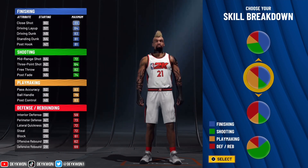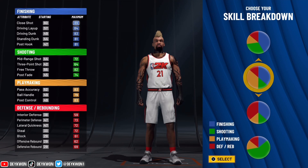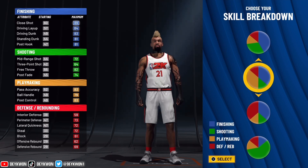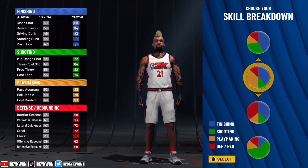The pie chart is gonna be this one right here — the yellow and blue. The offensive potential for this pie chart is crazy. We already got the slashing, we already got the playmaking, we can shoot a little bit because the playmaking allows any build to shoot, and we're already gonna be fast and a little bit strong. When it comes to defense, it's gonna be there.